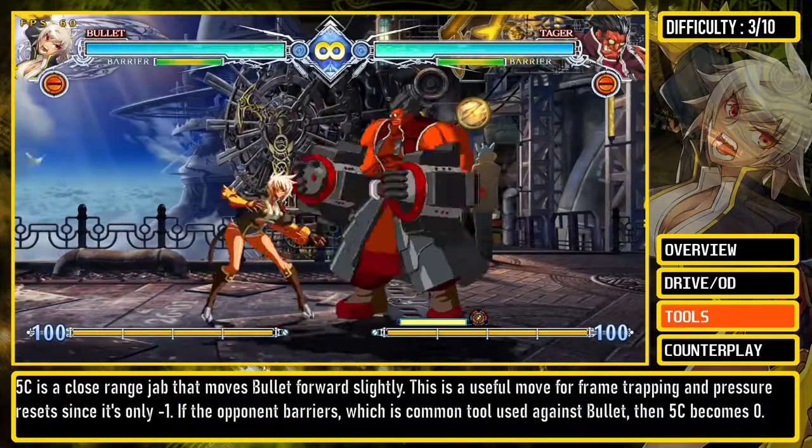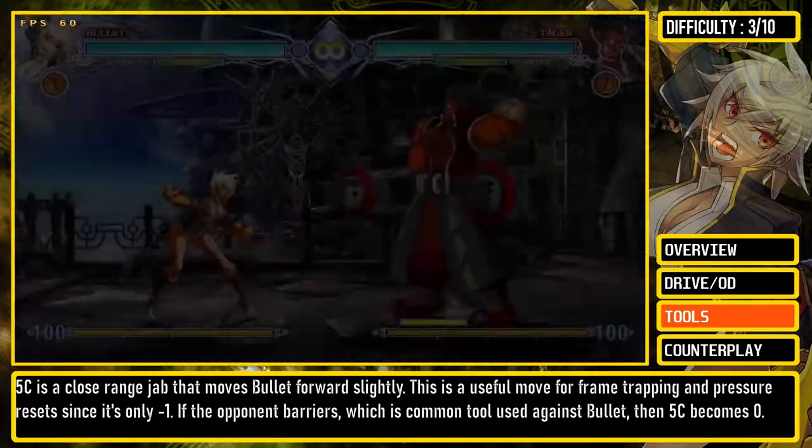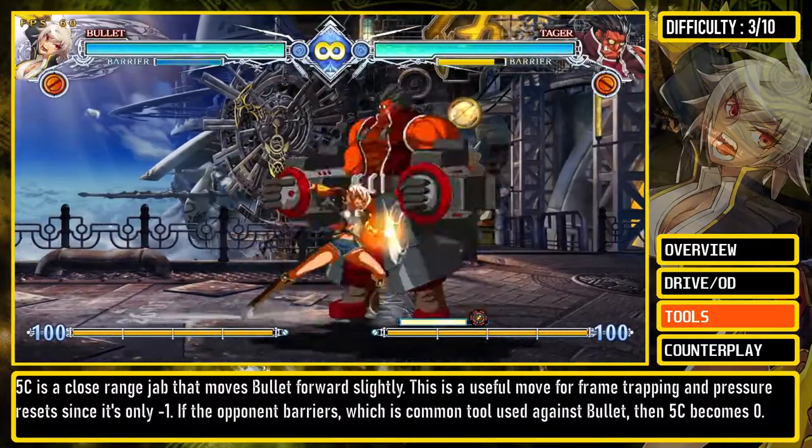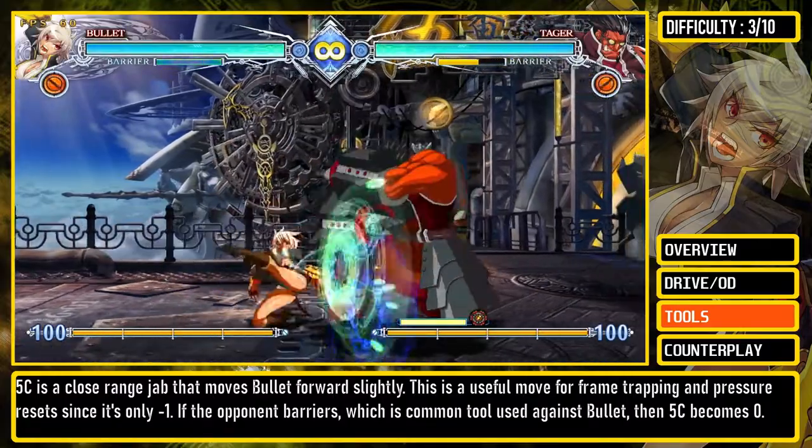5C is a close-range jab that moves Bullet forward slightly. This is a useful move for frame trapping and pressure resets since it's only minus 1. If the opponent barriers, which is a common tool used against Bullet, then 5C becomes 0.